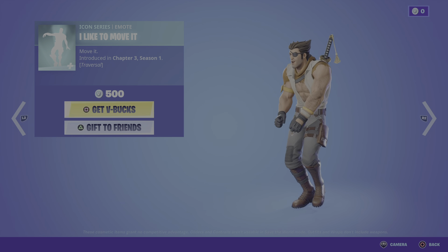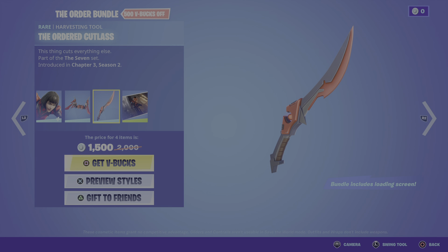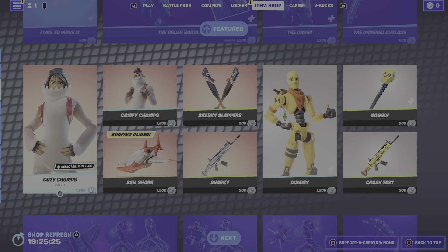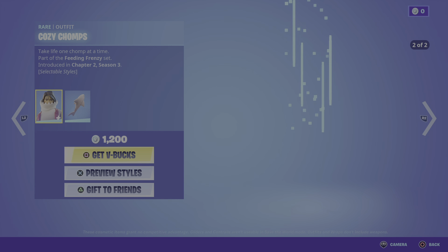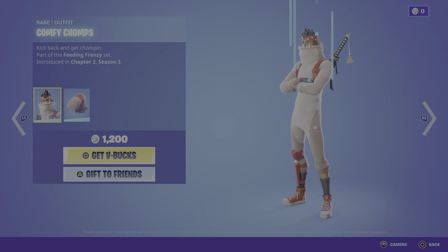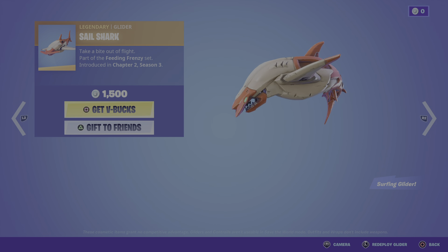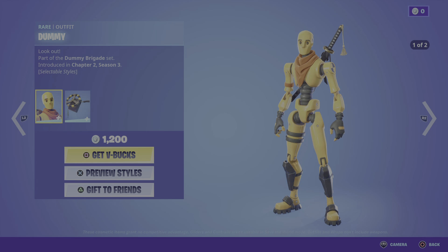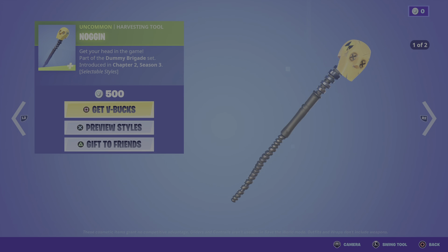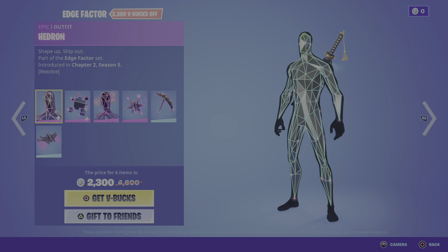We have I Like to Move It, the Otter, Cozy Chomps, Sharkly Shawl, Comfy Chomps, Overbite, Sail Shark, Sharky Slapper, Sharky Dummy, Long Turn, Nogging, Crash Test, and Edge Factor.